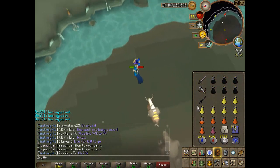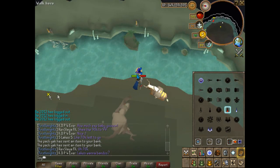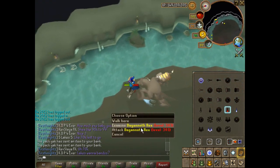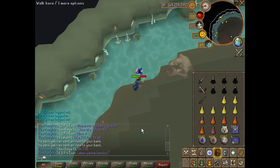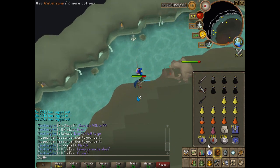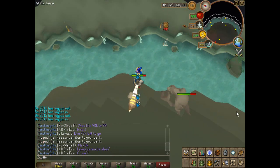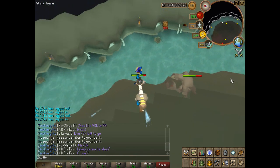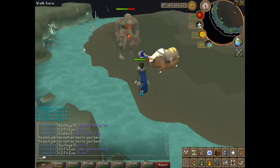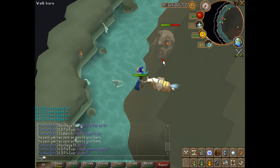Take out your staff and use Blood Blitz, because it will heal you up to full health easily. What you want to do when Rex is on you — you want to run east to the east part of the lair, right in this area, the furthest out into the water, and wait for him to hit you, then run over here and you'll be safe-spotting him.